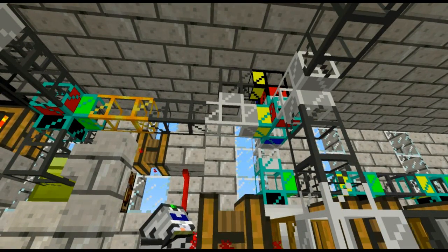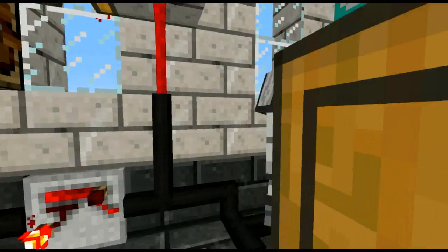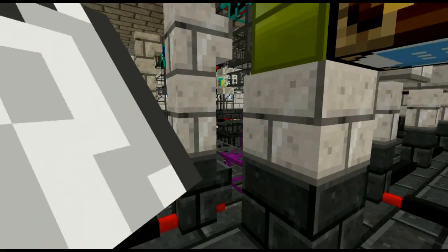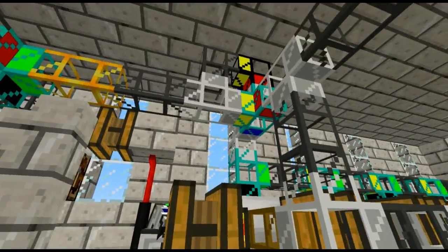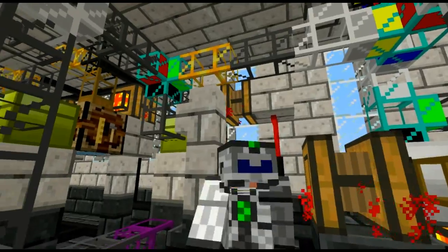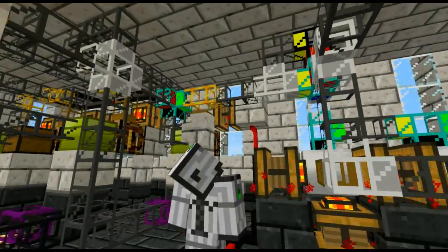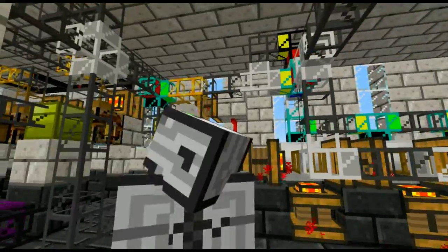So all the iron ingots come up into there, and five of them go down the dark blue, which goes back into the furnace steel here and converts it into refined iron. And eight of them just continue on in the yellow, back into the system — they don't get refined. And then refined iron comes back into the system. Basically that's the five-to-eight ratio for refined iron versus non-refined.